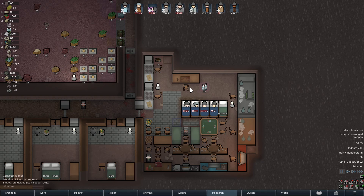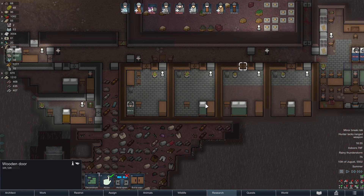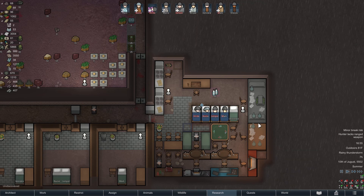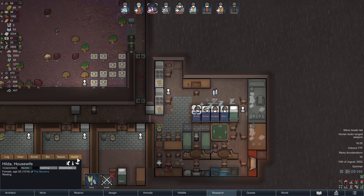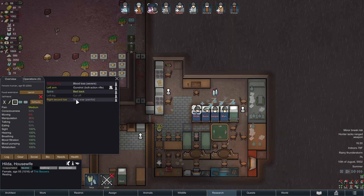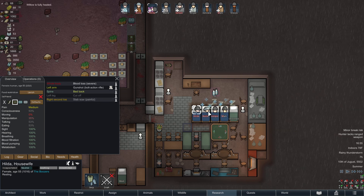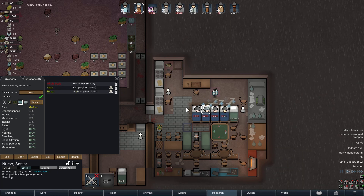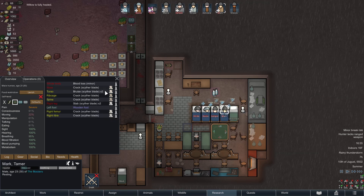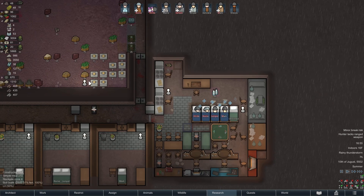What is up everybody, it's your old buddy Buford back in RimWorld. We're jumping back in after a little psychic ship terror. A lot of our colonists got a little banged up — legs cut off. Of course it couldn't have been her right leg, which had that painful stab scar. Nurse is banged up, Jumper is banged up, Mark is really pretty banged up. We've got lots to do, as usual.